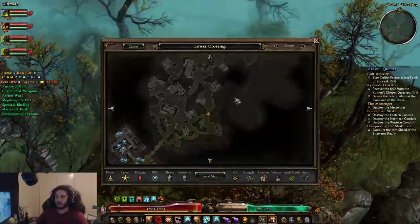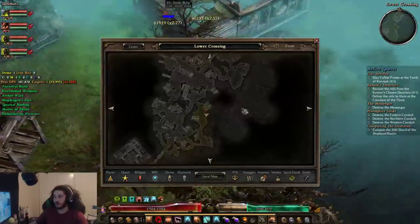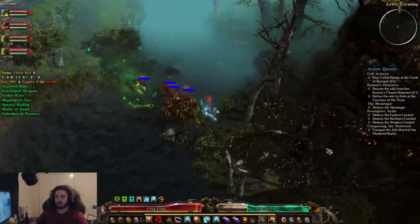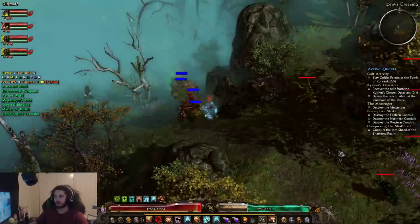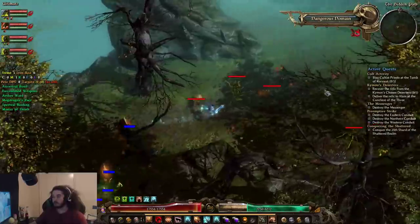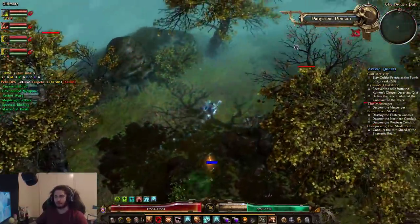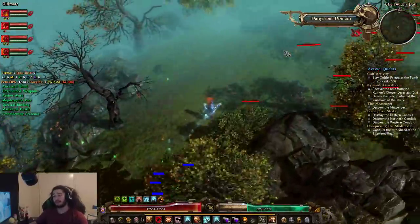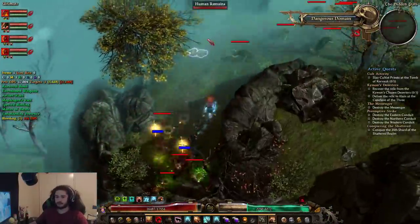The first area is going to be right out of the first town in Devil's Crossing. You're just going to go right and follow this way. Now this is going to be potentially one of the more challenging ones, so if you're new, just skip this part and wait for the next couple ones. These are all part of the side quest to open up John Bourbon, and more importantly Lokar. You'll see the boss coming up right here in a second.